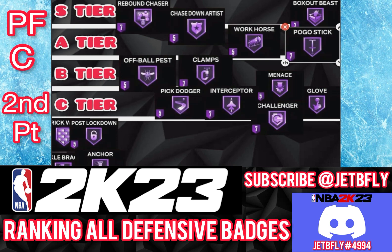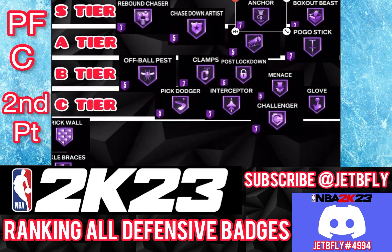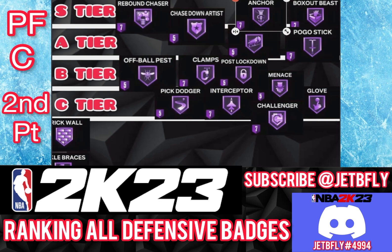The next badge for big is Anchor, and I'm going to put Anchor on S tier. The job of the big is to guard the paint, and that's just what Anchor is all about. Anchor helps you guard the paint like crazy. It's up to you how far you want to push it, but it's definitely a must for me to have Anchor equipped as a big.